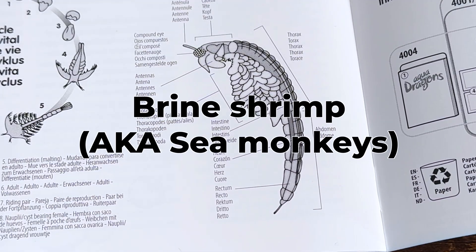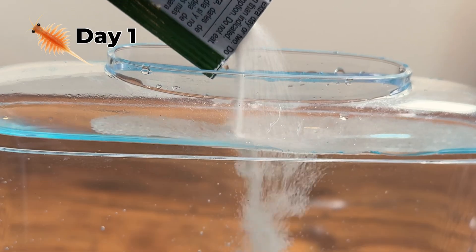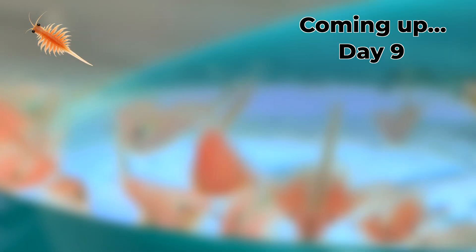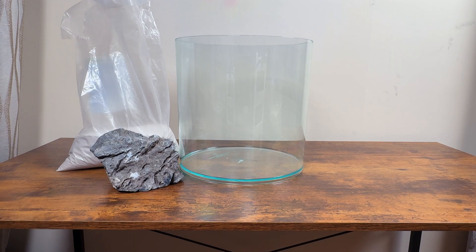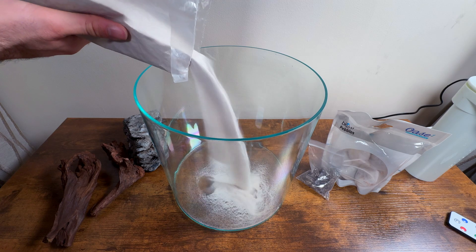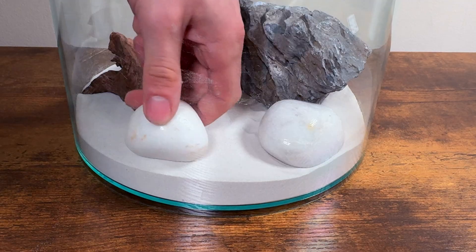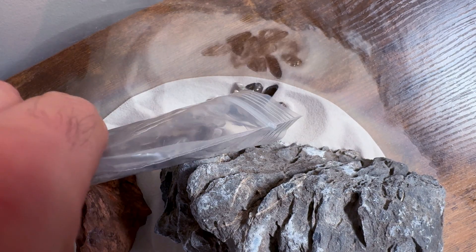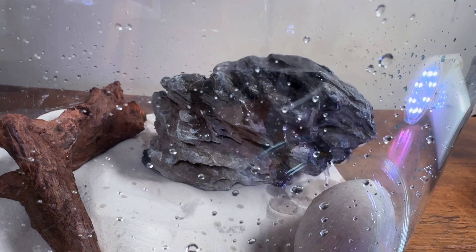The first creatures were brine shrimp. They're completely different to Triops and they're exactly what Triops hunt in the wild. Wait till you see how weird these look in the close-up footage later. While they grew, I wanted to build the Triops home. I started with sand because Triops love to dig. I added some wood and rocks and hid a few things for them to find later. The setup looks okay, but I can't wait to add the Triops in a few days.